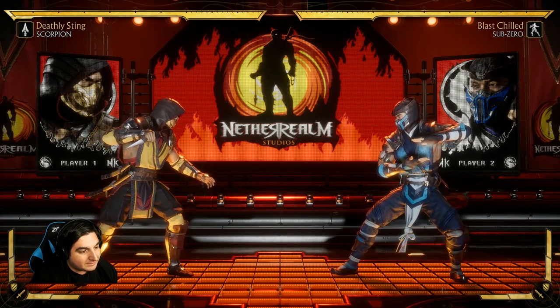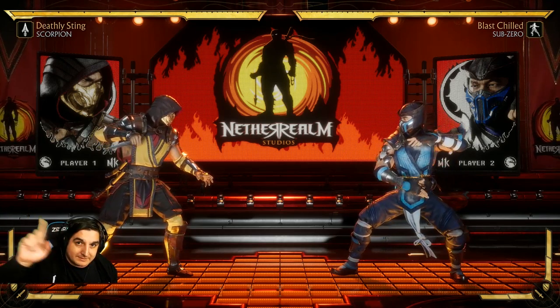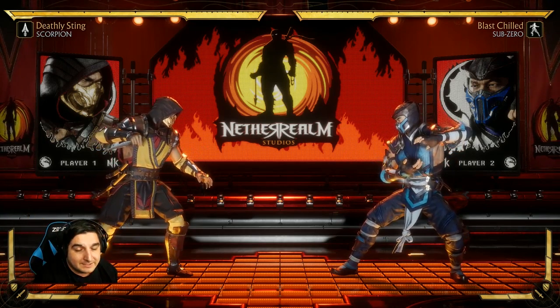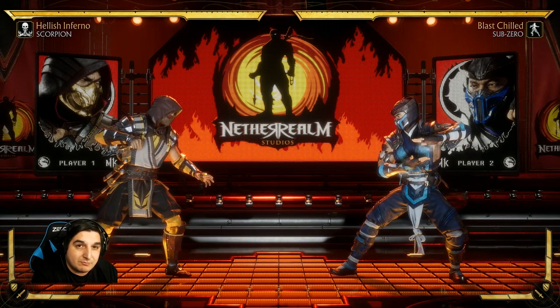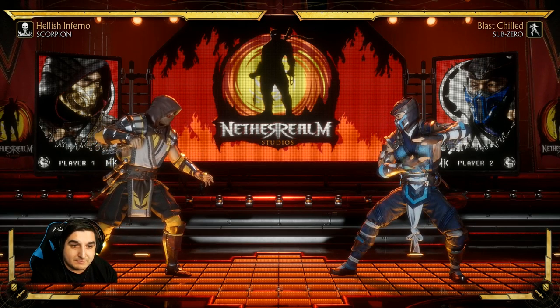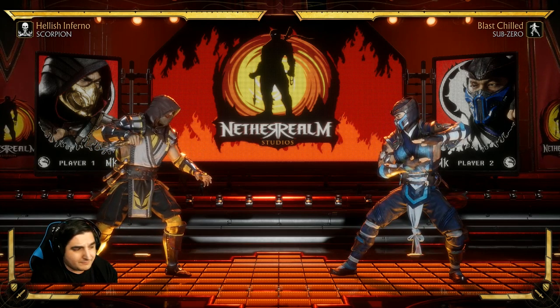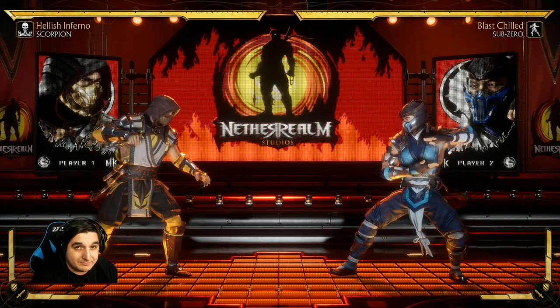I'm going to have some notations on the screen. If you are unfamiliar with how to read those notations, click the little i-card that comes up there because that'll explain exactly how it goes — if you're unfamiliar with NRS games you might not know how we do things. Because there are so many different variations and moves you can put in, I'm going to be doing this combo video off of his two tournament variations: Hellish Inferno and Deathly Sting. We're gonna start off with Deathly Sting and go into Hellish Inferno.